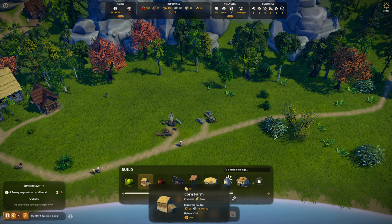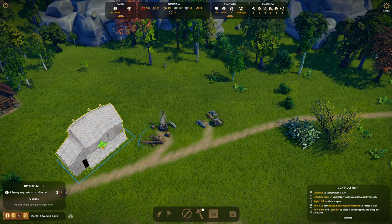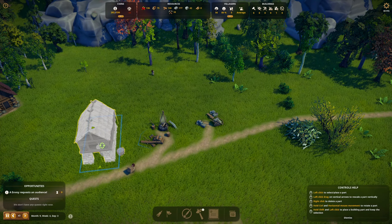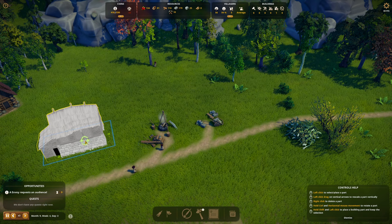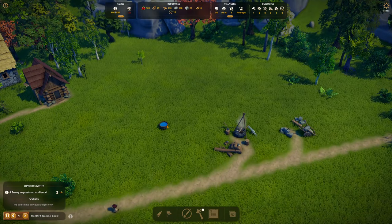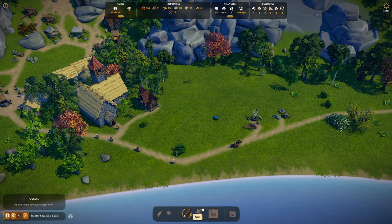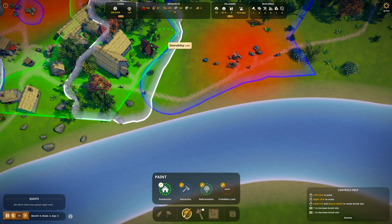Let's put the corn farm right there — there's two entrances, right here. It comes with its own water. Where are you going to live? I'm going to expand the residential area just a tad so that you can potentially build a house over here.